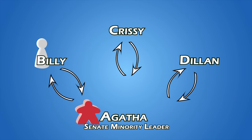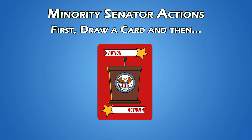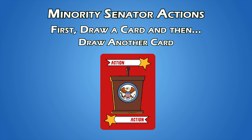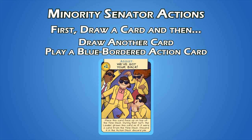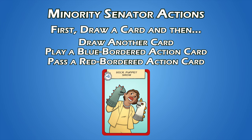When a Supporting Senator takes their turn, they draw a card from the action deck and then choose one of the following actions. They can draw an additional card and add it to their hand — there is no limit to the cards a player can hold. They can play a blue-bordered action card with the assist keyword, follow the direction of the text on the card, and also receive the influence for playing that card. Or they can pass a red-bordered action card to the Senate Minority Leader and hope they can use it, but it's up to them to play it or not. The giving player is rewarded with influence equal to the value shown on the clock.